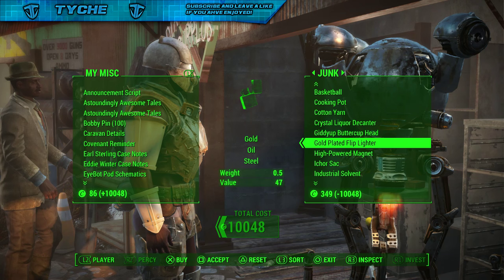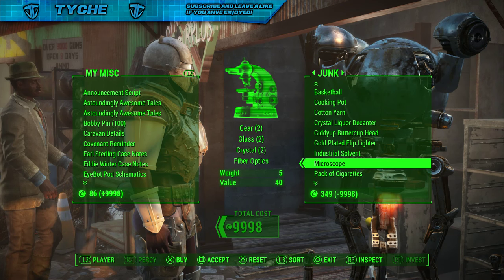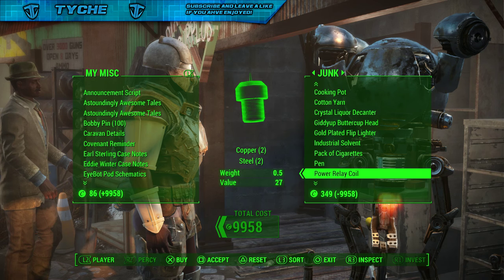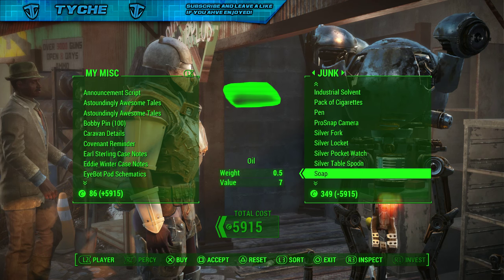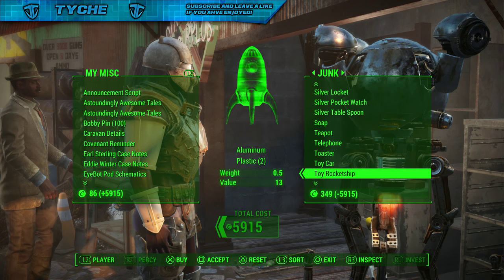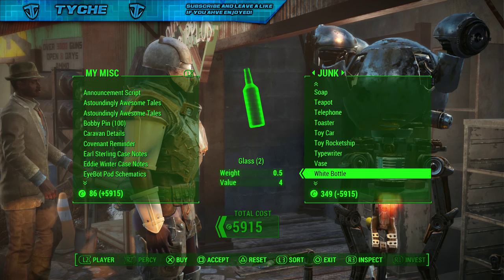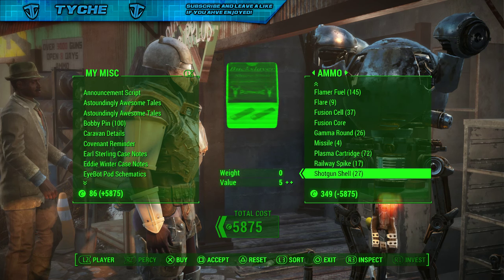Nuclear material is also good — you guys can get that, a microscope. Just get all sorts of stuff. As you guys can see, I'm now getting shipments of stuff, and basically I'm just getting loads and loads of stuff for free. You can use this as many times as you want — things like adhesive and so on.